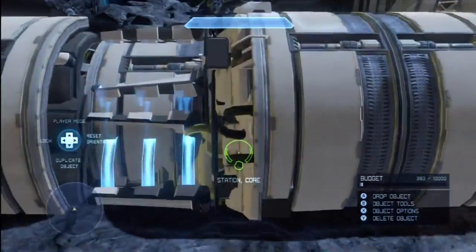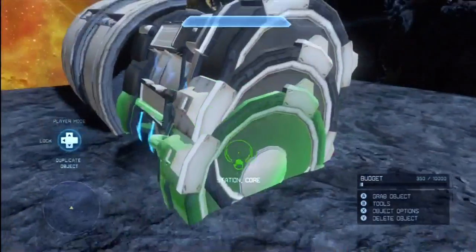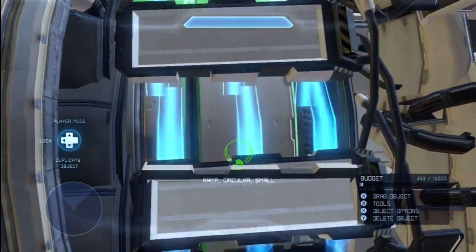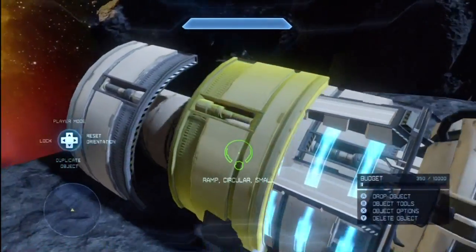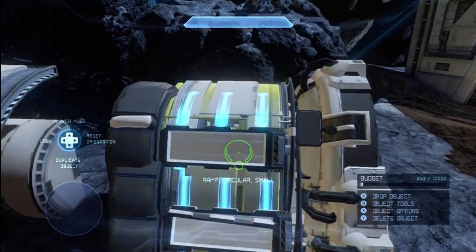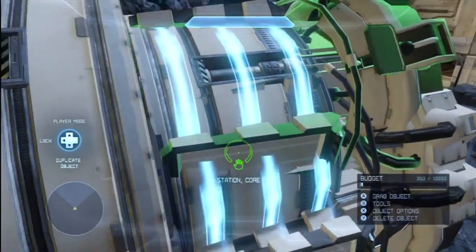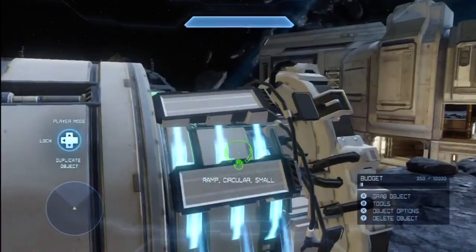For the escalator, we stacked a couple of cores going diagonally — we just needed three — and that way they lift you up. As back support so you don't fall through, we placed one of these ramps on the inside so you had some support. That's basically how that works. Simple enough. These objects are semi-expensive, but the effect you get is really cool and really novel.